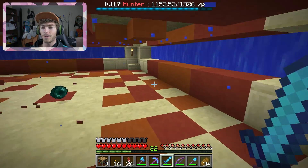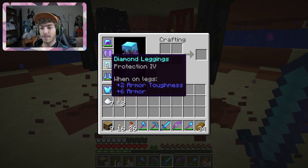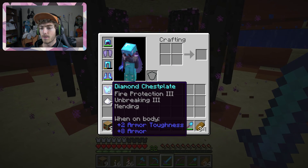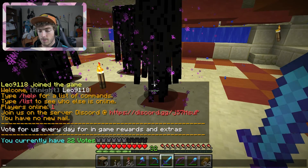Now on to part two of the update. I've been doing a lot of enchanting — I got mending on the elytra from the mending villager we found. I also added some enchantments to some diamond armor and basically got a whole set of diamond enchanted gear.